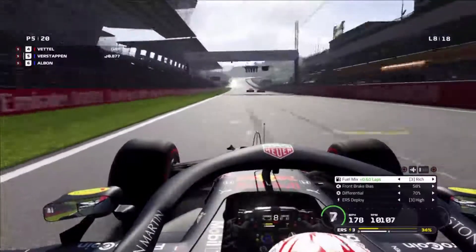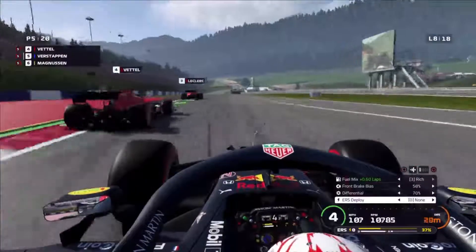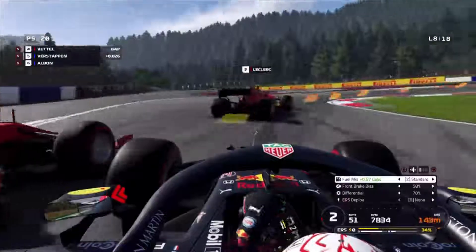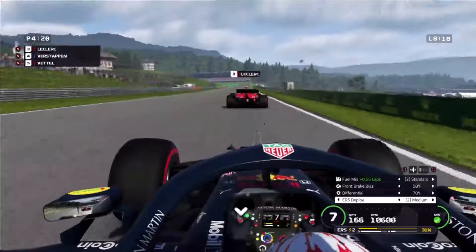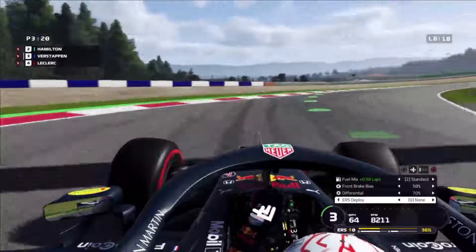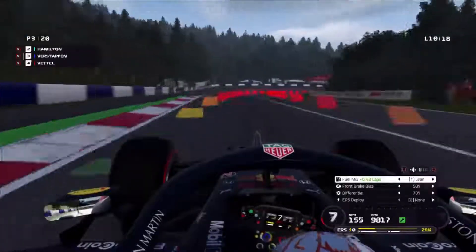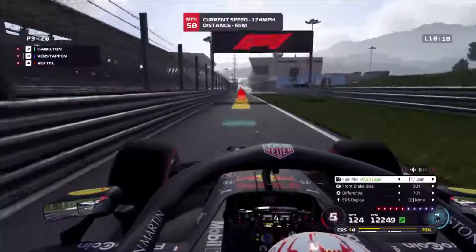Coming into the end of lap 7 into lap 8, we've got the two Ferraris ahead battling side by side — Leclerc ahead of Vettel — and they slow each other so much I get side by side with Vettel quite easily. He pushes us onto the grass a little so I have to be careful, but going into turn 3 we get the inside line and make the move on Vettel. With DRS on Leclerc now, we go around the outside into turn 4 and he backs off — we're up to P3. Into lap 10, we're going to pit for our medium tyres, which we have to do in the 25% race.